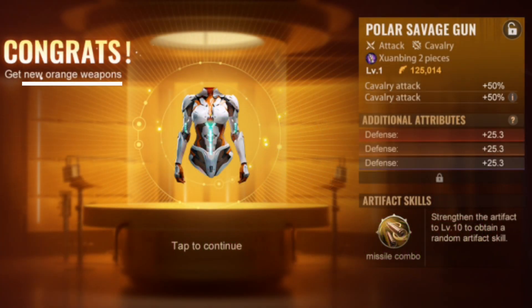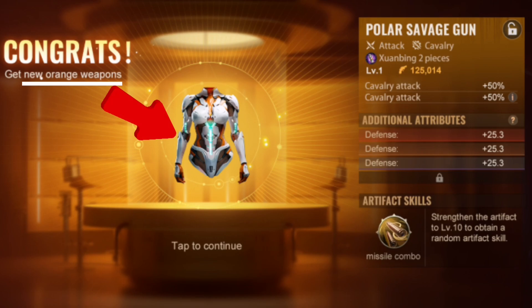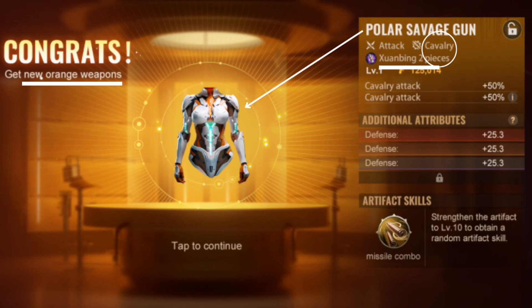Before we go into details, some strange moments: we see there is a new orange weapon but it doesn't look like a weapon. Does it look like a weapon? I wouldn't call it a weapon but more of a protective suit. Have you ever seen Cavalry in State of Survival? I only know Riders. And do you know Pola's savage gun? That still looks like a protective suit rather than a gun.